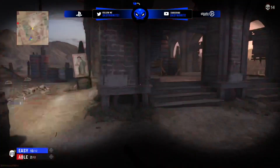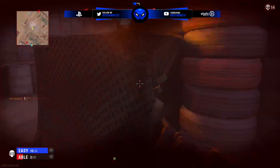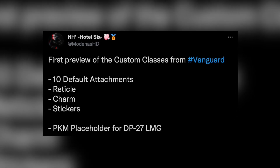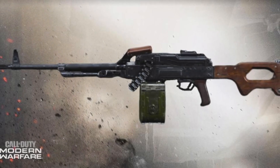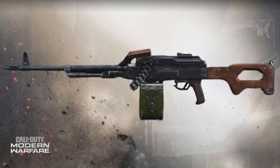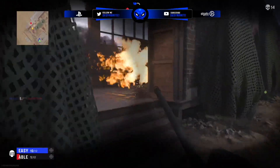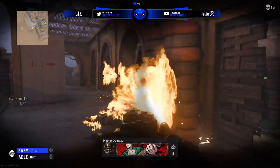Somebody out there has already somehow posted images of what the create-a-class menu is going to look like in Vanguard Multiplayer — images I can't show on screen for obvious reasons, maybe check the description below. But the images do showcase 10 default attachments, reticles, charms, stickers, and a PKM placeholder for the DP-27 LMG. The PKM was, of course, in Modern Warfare Multiplayer, so these images may not reflect the final version of the create-a-class menu for Vanguard.